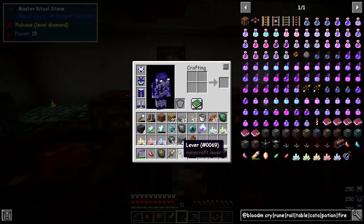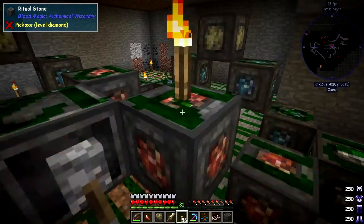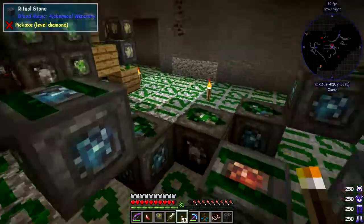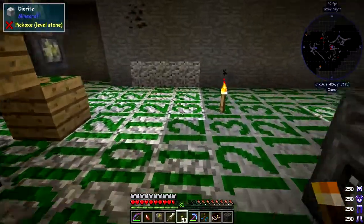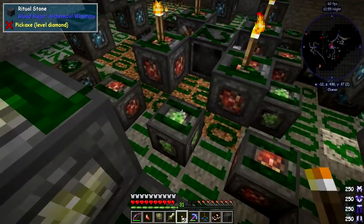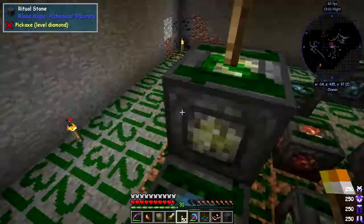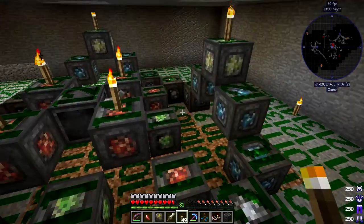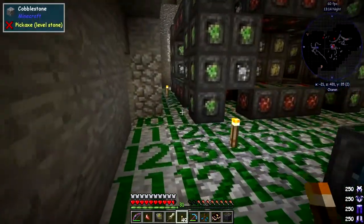I'll also put some torches down here because I bet it's not lit well enough — look at that, it wasn't. I had to move some torches too, so let's put torches on the end pieces. That should do. It is actually important to do this lighting; otherwise mobs might spawn here and if it happens to be a creeper you could lose all your hard work.